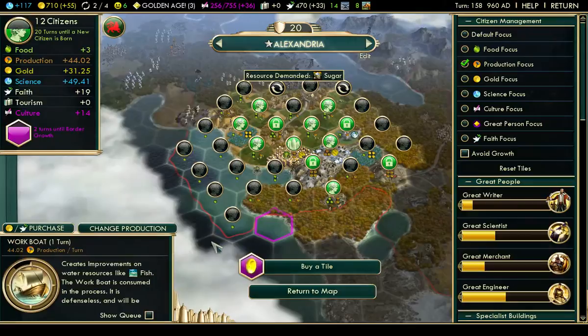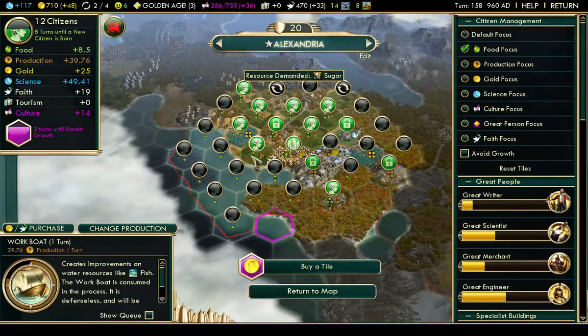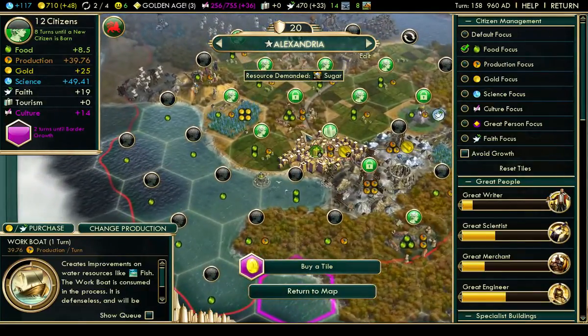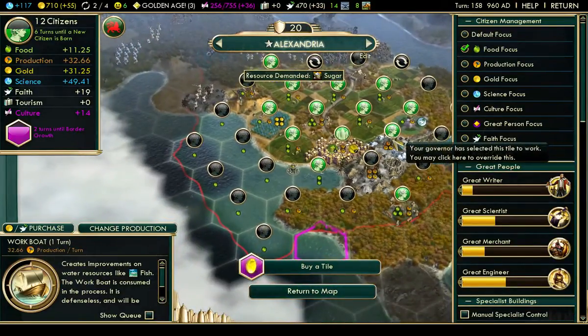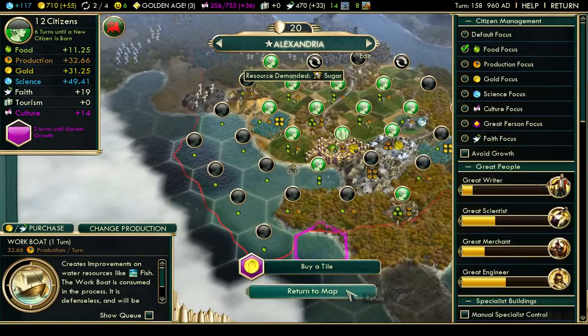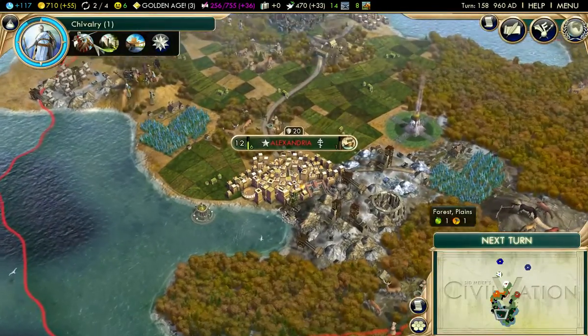I need a work boat — that's what I need. I can actually start and go back to food. I'm going to take one turn and reset the tiles as well — maximum food. I'm not particularly worried about production in Alexandria at the moment. For now, we want to try and gather a little more food.